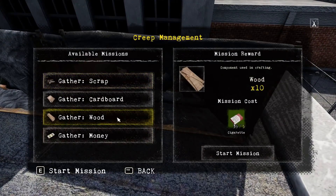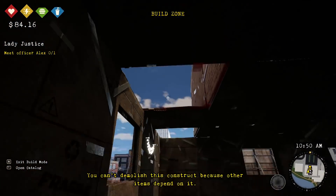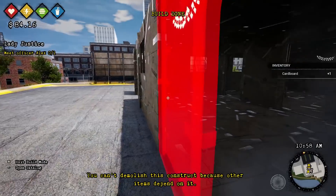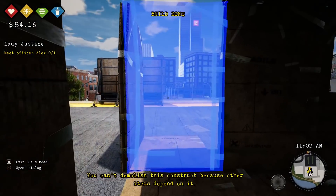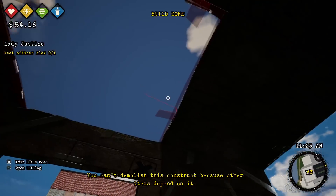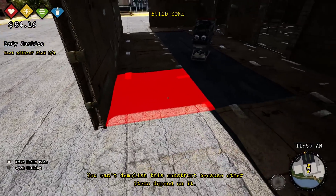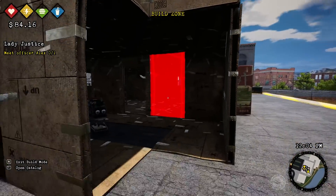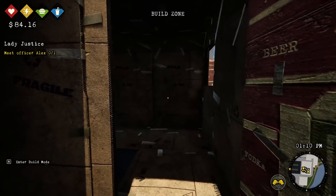I need wood right now so I'll get them to do that. I was going to demolish all of this — what's weird is some of these things I can't actually demolish now. Some I can demolish, some I can't because other things depend on it. We might need to rebuild a lot of this. Not really sure why this is happening, kind of a bummer. I'm a little worried about building up. I'll use this as kind of like storage over here and re-wall this off. We'll find some use for this, and I have an extra door here as well.